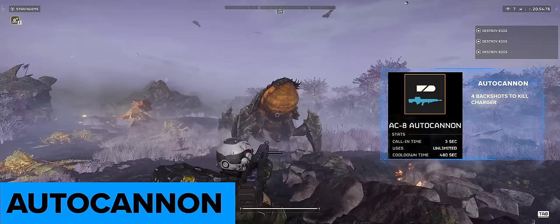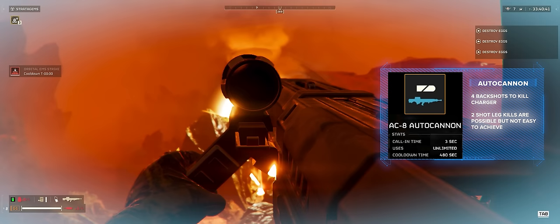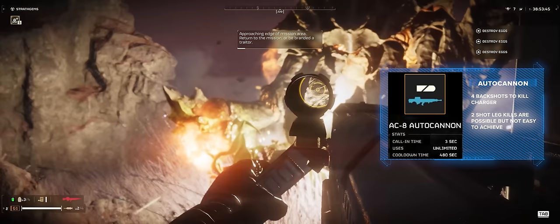The autocannon can fire 4 clean shots to the back area and it will destroy it, leaving the charger to bleed out. You can get a 2-shot leg kill on the back leg and even the front leg, but this is going to be very hard to achieve and will often lead to wasting multiple shots.